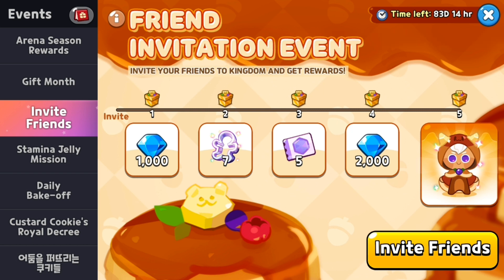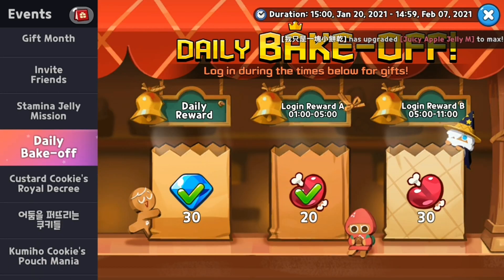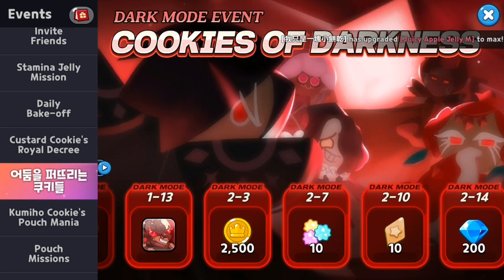I'm not really too sure how the invite event works, but I really want to get all those resources. The duration of this event is 33 days, so I do have enough time — I just need to get 5 people to play the game, so not bad. The stamina mission, bake-off, and cost of the cookie events are still the same.